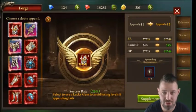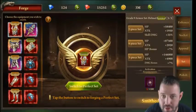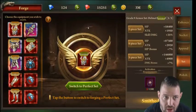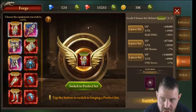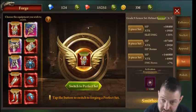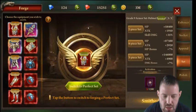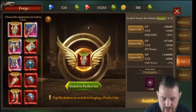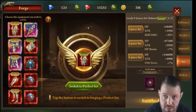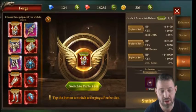Moving on to Set Stones — one of the most important systems I missed early in the game. Under the Boss tab, do as many Dark Ruins boss hunts as you possibly can, even from an early stage. Nobody wants to spend rubies right away, but do at least one a day. Dark Ruins will get you set stones, which you'll need to accumulate over a long period of time.